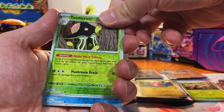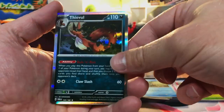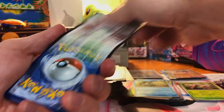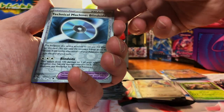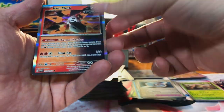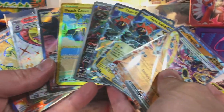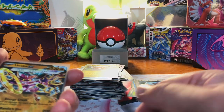Got a Toad Scroll, a Phibas, and oh — a Feeble holo. One more pack — come on, end it on a high note. We got a Honedge, Technical Machine Blindside, and another future Iron Moth holo. Very nice pool from these ETBs — thank you for watching and I'll see you on the next one.